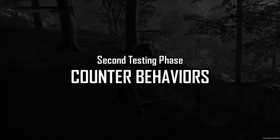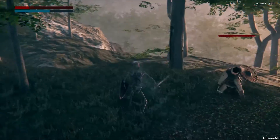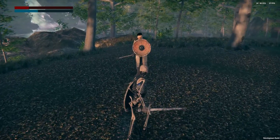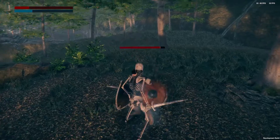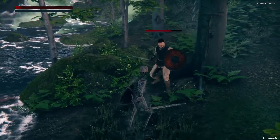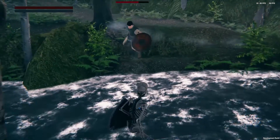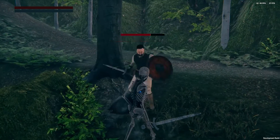I did the second phase of testing and realized that the enemies just run away all the time and do nothing about it, even though you're trying to kill them. So I added a behavior where, when you are attacking it, there's a chance it will do a counterattack. I also added a behavior that if the enemy is cornered and is attacked, it has no choice but to fight back with a shield block and a combo, hopefully emulating tactics and desperation to survive.